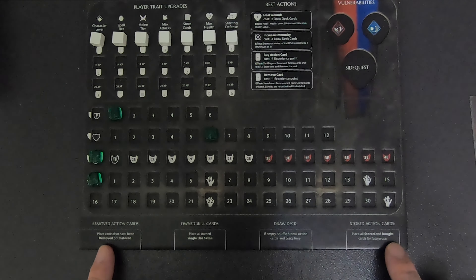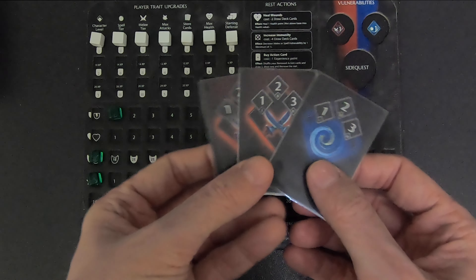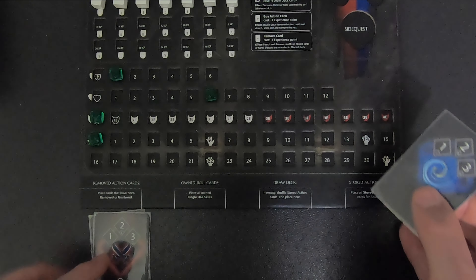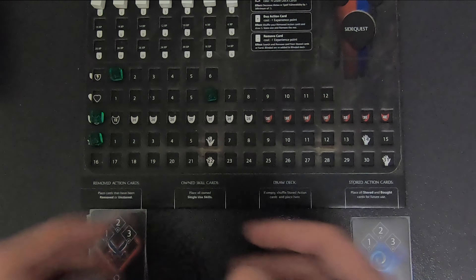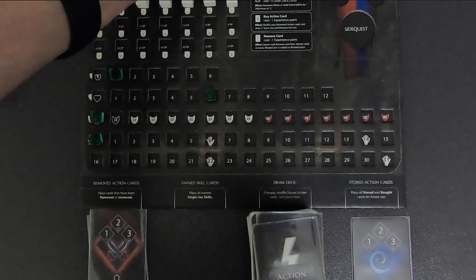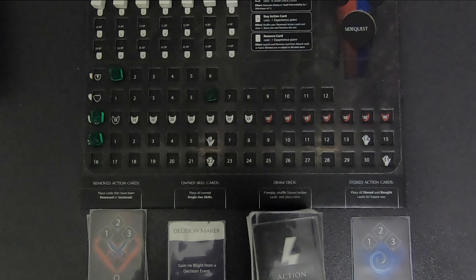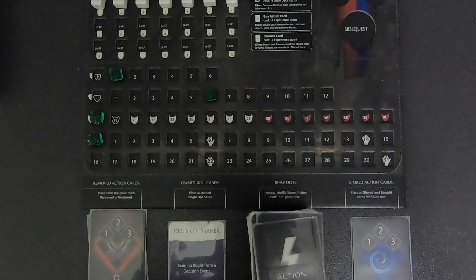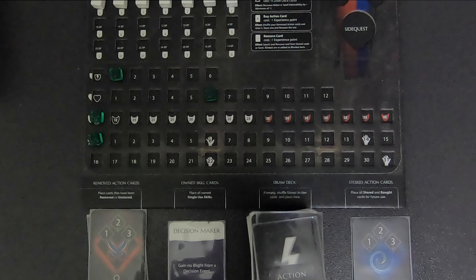On the bottom of the player board you have space for removed action cards, stored action cards, your draw deck of action cards, and your skill cards. That's how the player board is set up. Now let's move over to the ruins — the adventure board where you go from level one down to level four.